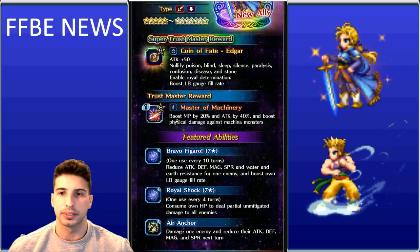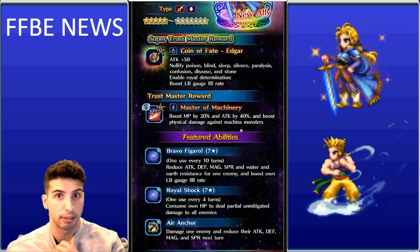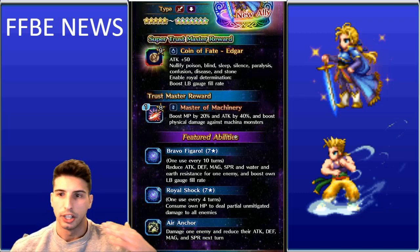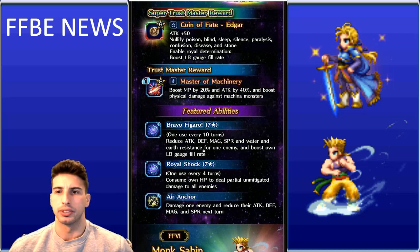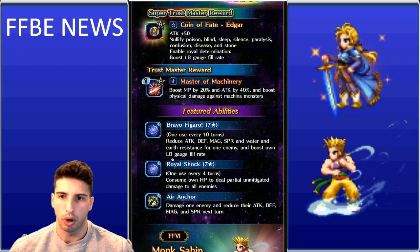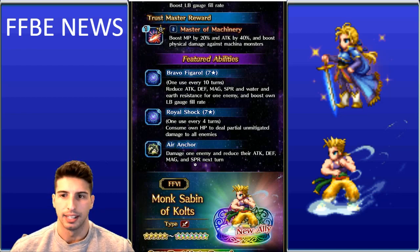Edgar's featured abilities include: Bravo Figaro, which reduces attack, defense, magic, spirit, water, and earth resistance for one enemy and boosts LB gauge fill rate; Royal Shock, which consumes own HP to deal partial and mitigated damage to all enemies; and Air Anchor, which damages one enemy and reduces their attack, defense, magic, and spirit the following turn.